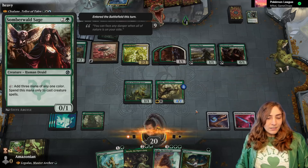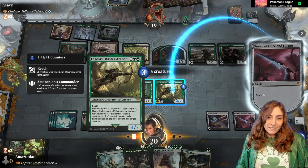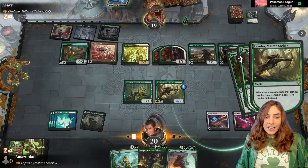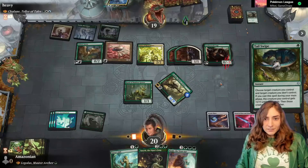Hopefully we get one more mana and we can bring out Kogla and start fighting things. We saw Verwildered Sage — that taps for a lot of mana, so that's going to be our priority to hit. We got a Tail Swipe — we can hit two more creatures here. Let's keep taking out these critters. Big critter hitters.